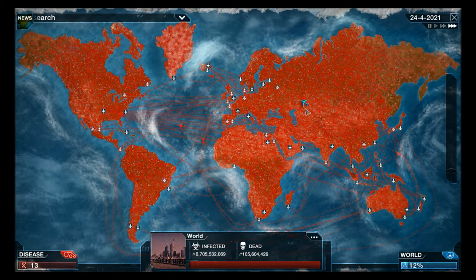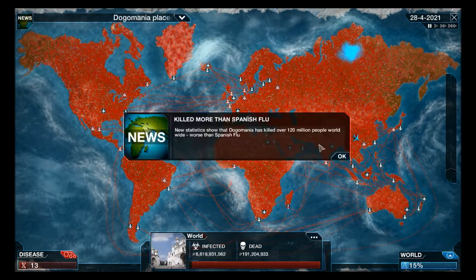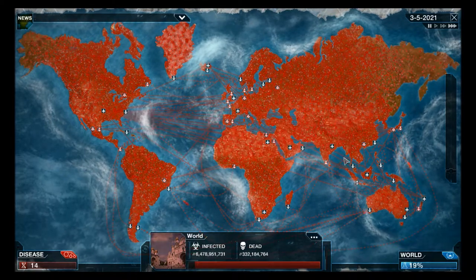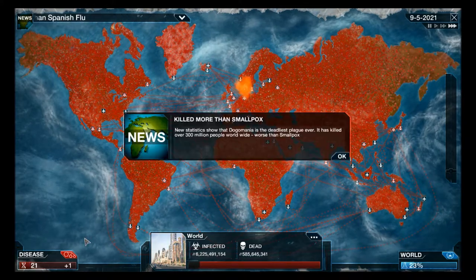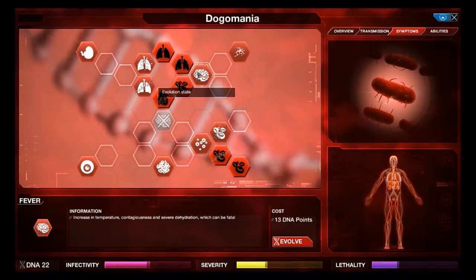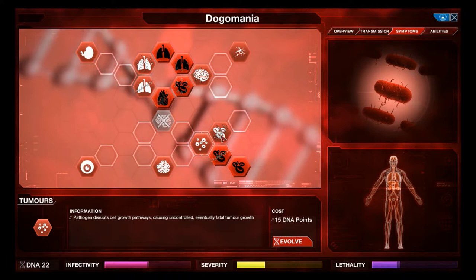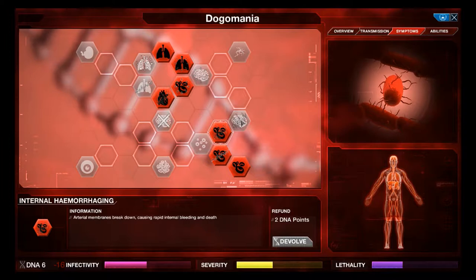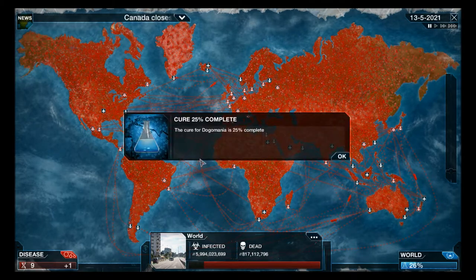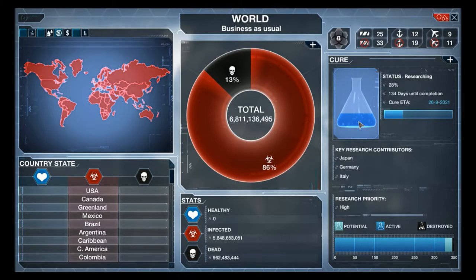You have to basically pop-up events to slow down the research effort. Let's take a look at what increases the lethality the most. Let's go to internal hemorrhage and as you can see it looks a bit more menacing. The cure is at 25% completion - 134 days until completion - so ETA is 2021.